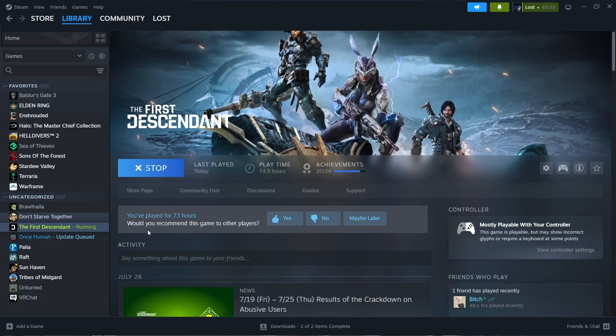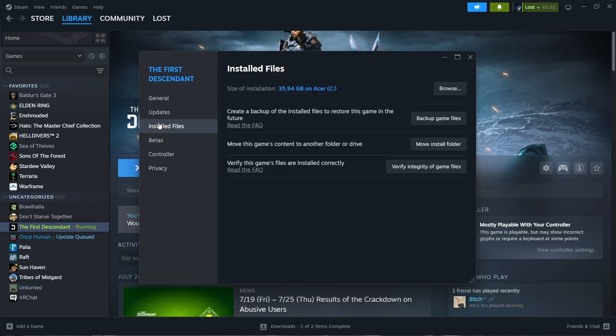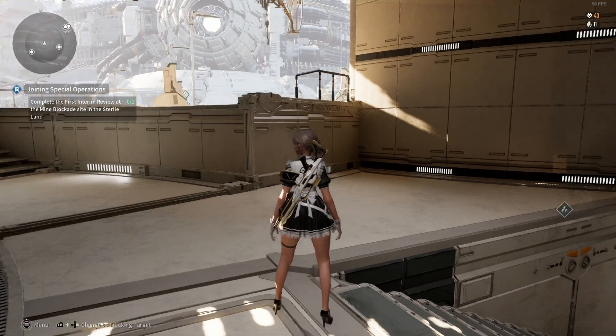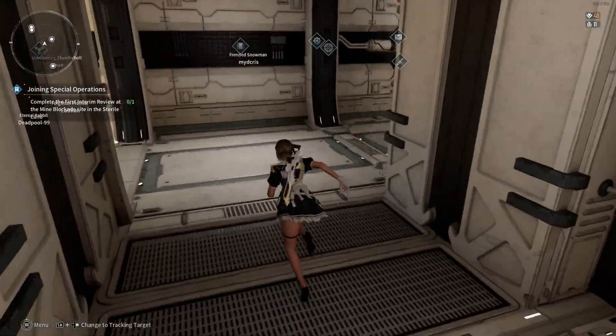Just go to Steam, go to your game, and then go to Properties. Once you're there, go to Installed Files and verify your game files. That normally fixes a lot of things. Just press it and it should make your game load faster.